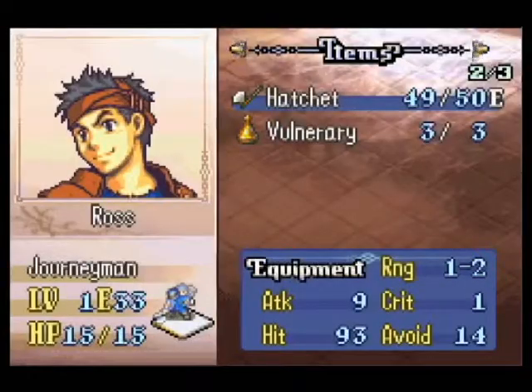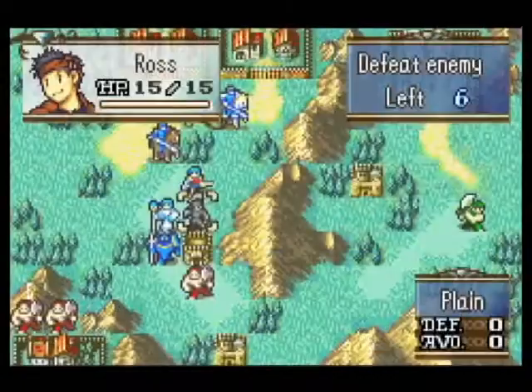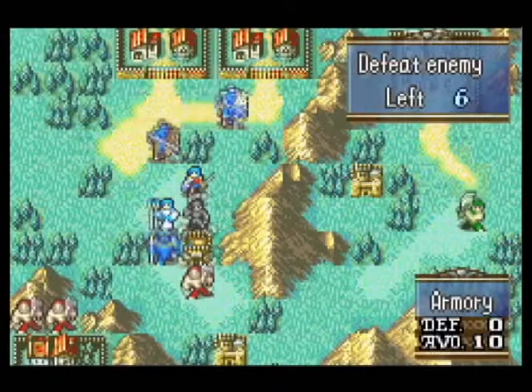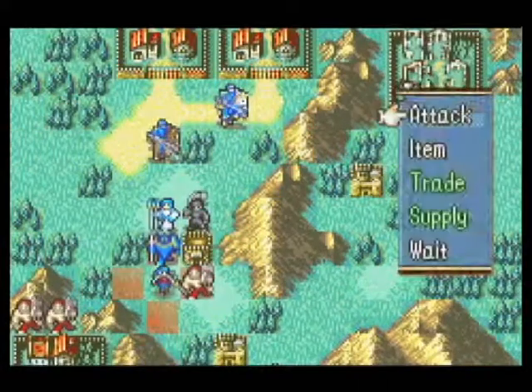If I needed anything, it would be an iron axe for Ross, just so he has something other than the hatchet — and I think the iron axe is more powerful than the hatchet. But that's not urgent, so I'm just going to use my turns for other things. Like killing! Killing's always a good start.